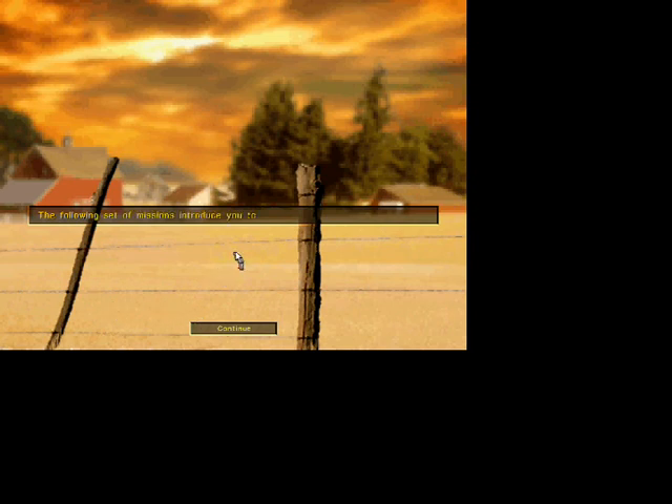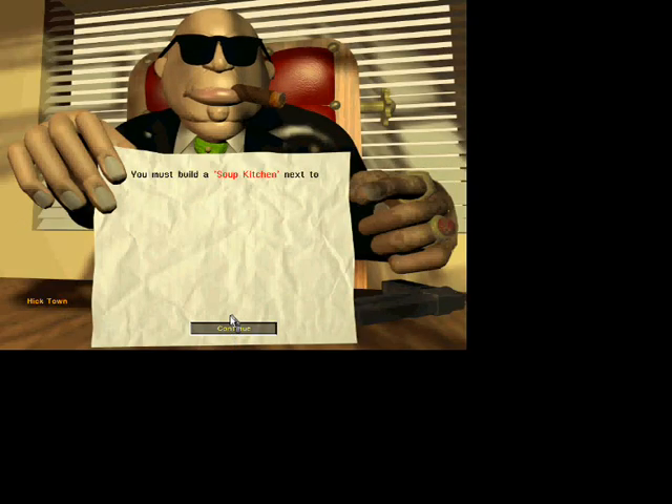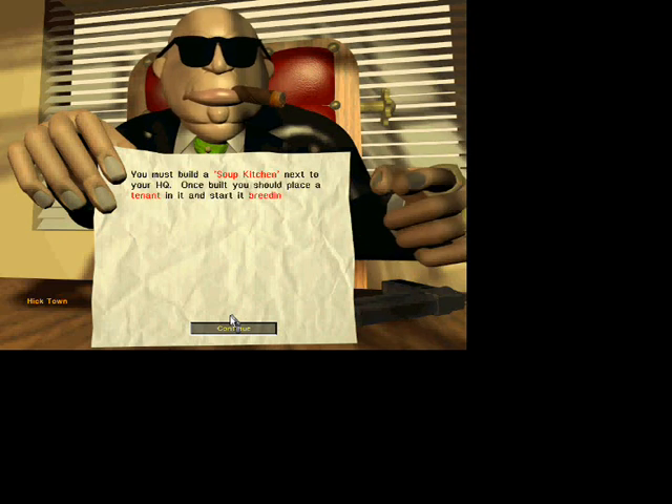The following set of missions will introduce you to the basic functions of the game. The computer will occasionally help you with hints. Listen up. Build a soup kitchen next to your HQ, place a tenant in it, and start breeding some workers.